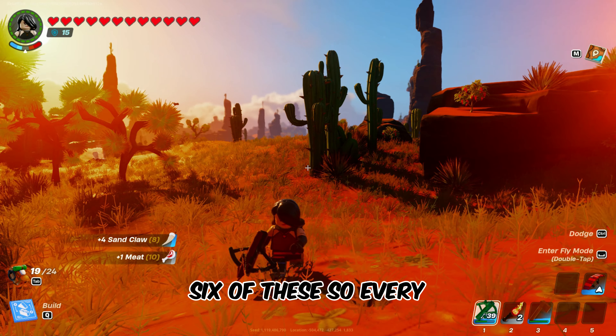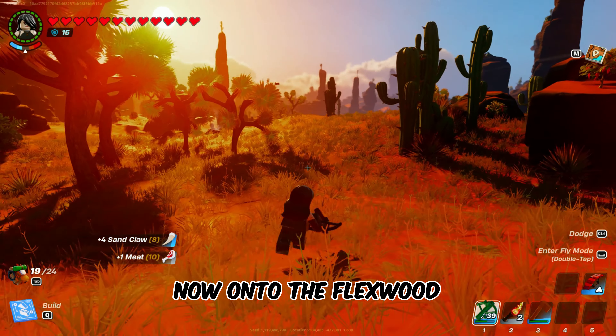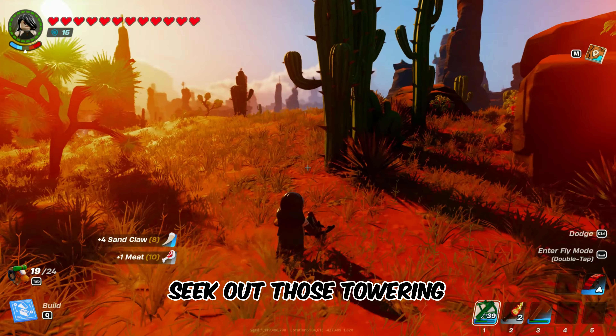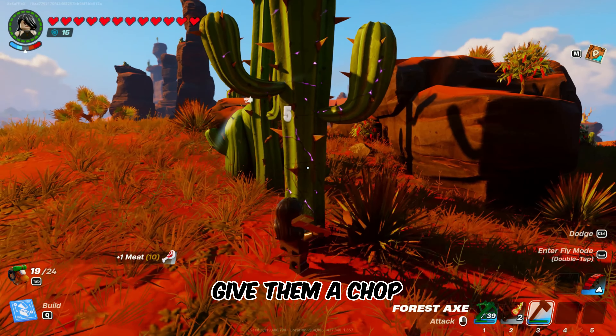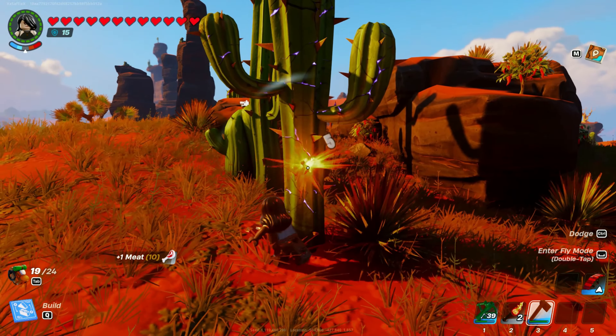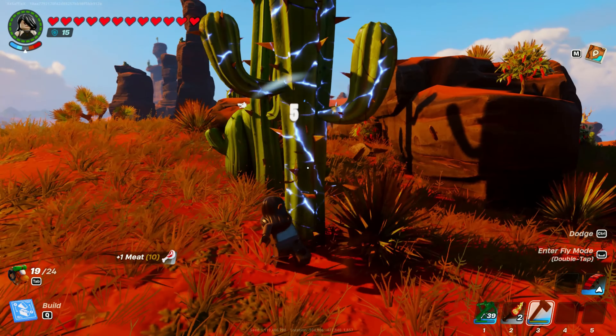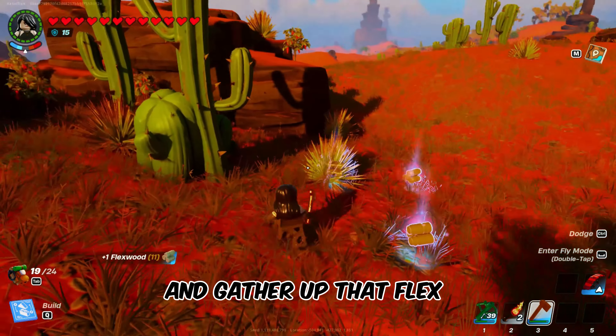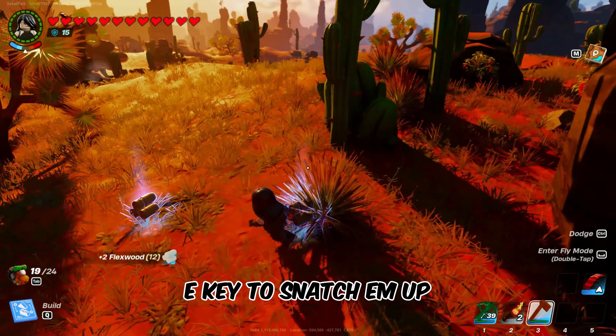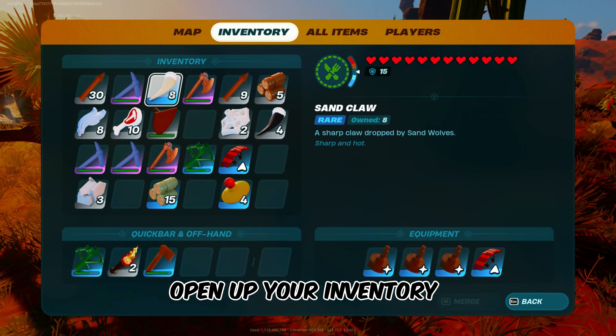Here's where the adventure begins. You'll encounter the sand wolf, a key source of those elusive sandclaws. Equip your trusty bow and arrow to take him down safely. Bingo! Once you've defeated them, collect those precious sandclaws. Remember, you need 6 of these, so every claw counts.